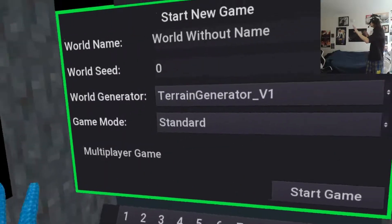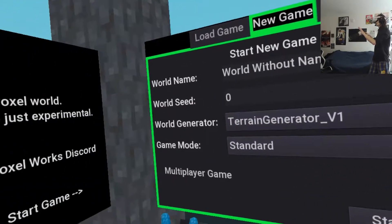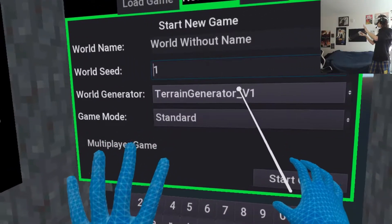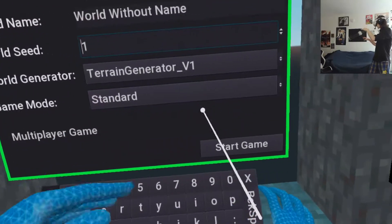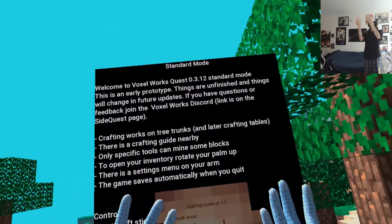Let's go new game. World without name — oddly enough, I like that name. World seed? One. World generator? Sure. Game mode? Fine. Now we're going. Welcome to Voxelworks Quest.